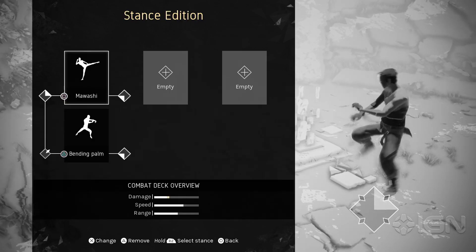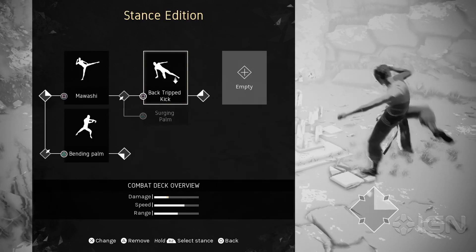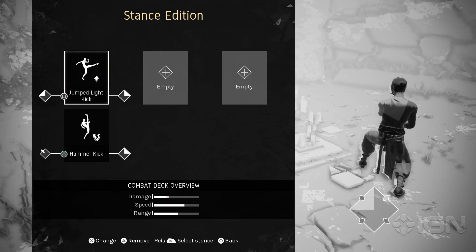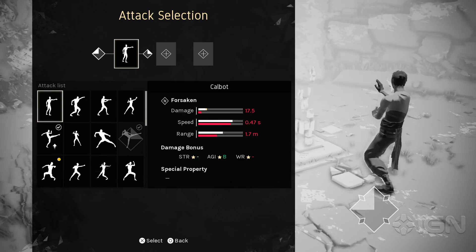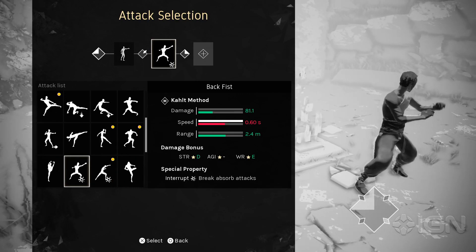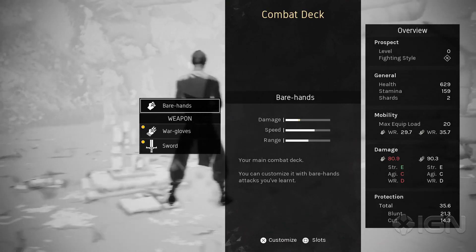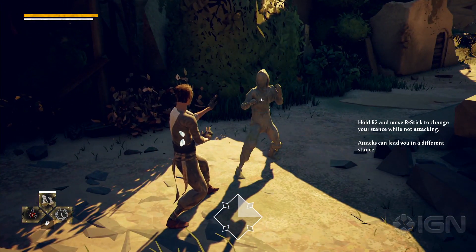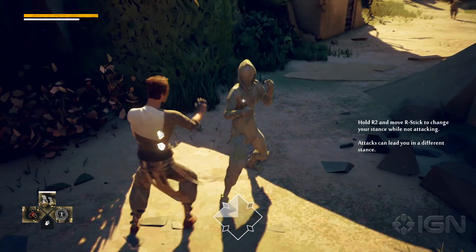I'm going to change my sequence of attacks. This is a sequence that starts in front right, and I'm going to make it end in front left. So after I do my Mawashi and my back trip kick, if I keep attacking I'll land in my front left stance. I'll put in a little slap and a heavier front kick. Now if I lock onto a statue, I start in front left and front right, I attack once, twice, and I finish in front left — then a little slap and I keep attacking.